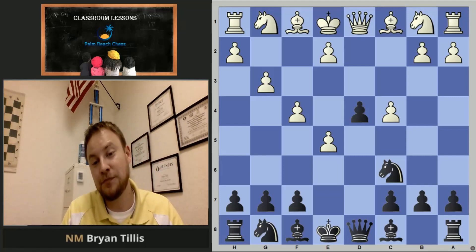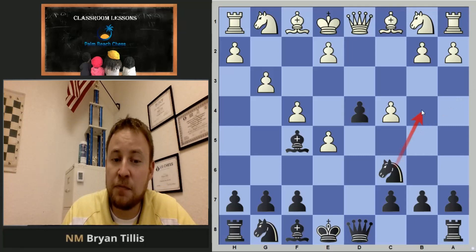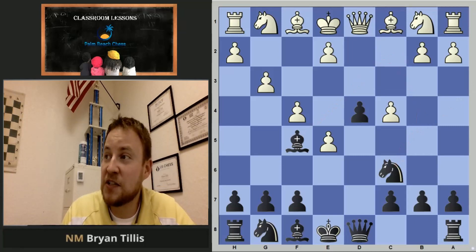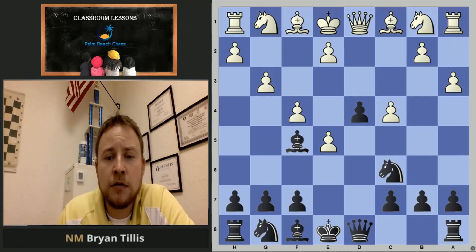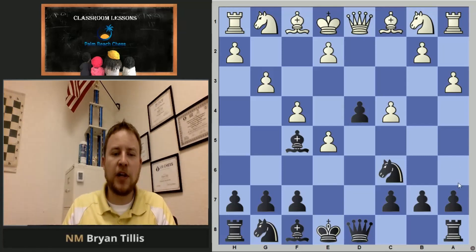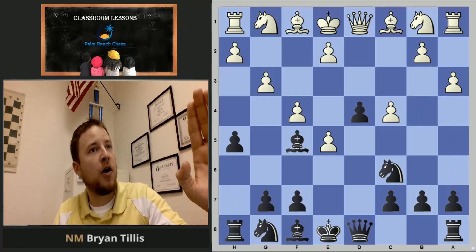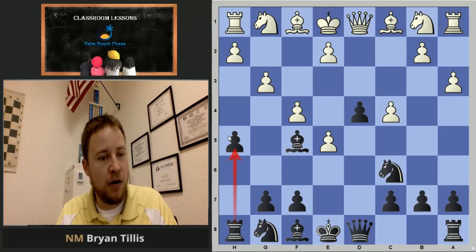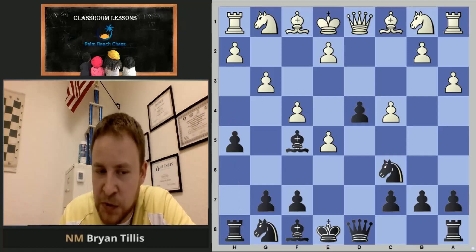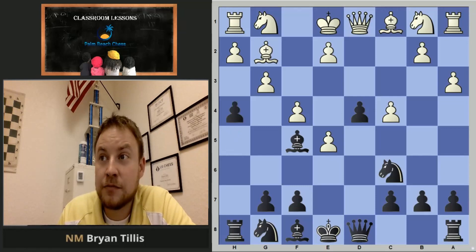The more time you waste, the more the opponent can overwhelm you, then they take a material advantage. After f4, bishop f5 — black is already looking at serious ideas, potentially knight b4 to c2, causing serious problems. White has to make another pawn move just to stop the attack. Black plays h5, wanting to push that pawn forward, using the rook to usher it ahead to attack over there.